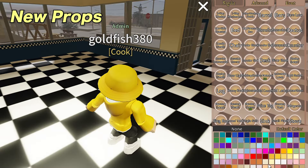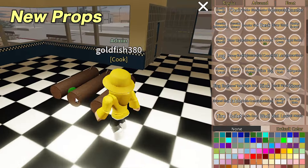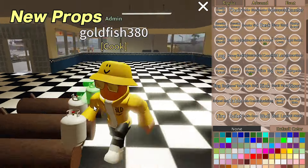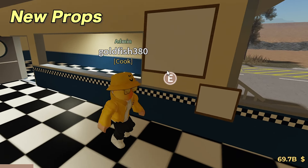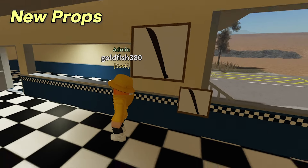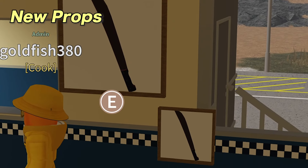Now on to the new props. First, we have a lock which is camp-themed for the campsites. There is also a new small propane tank, which is also campsite-themed. For advanced build, there are 2 new item frames, large and small. An item frame basically shows the icon of the item, which will be very useful for selling at shops so people will know what items look like.